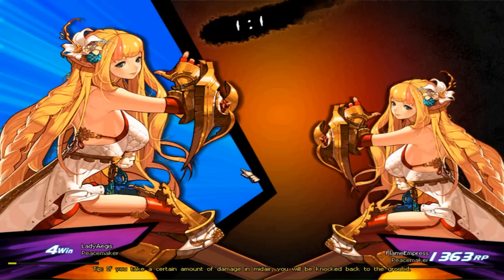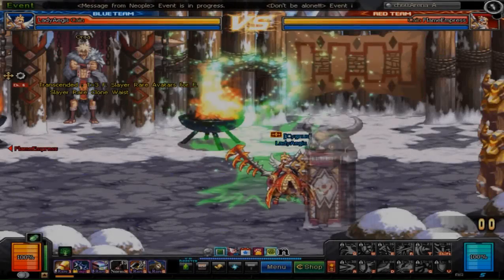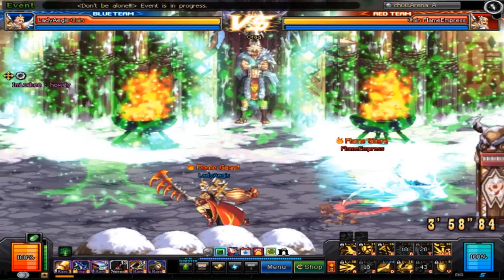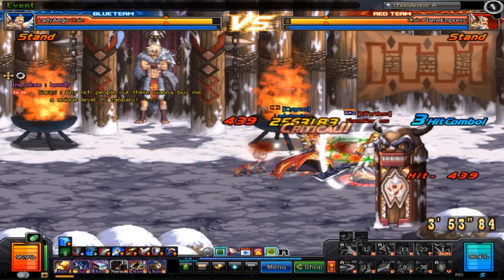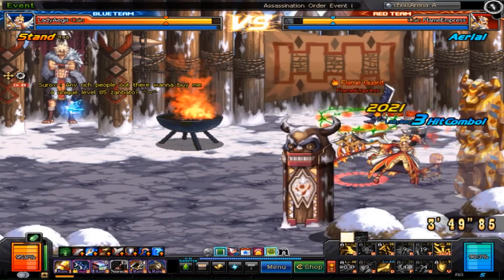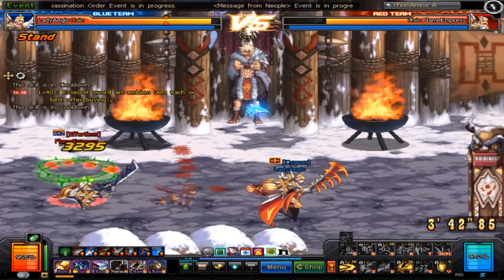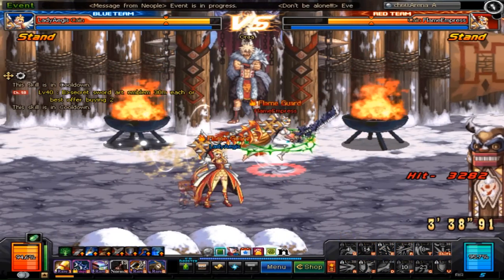Right now I'm fighting as Flame Empress — another Elven Knight doing regular ranked — and I'm doing Coliseum, that's why I had my wins shown on the side. This is going to be an EK mirror match. He is just brave-casting that in front of me, man. I'm going to get this juggle combo, finish up with this. I hit with that and I didn't capitalize. I super-armored right through it.